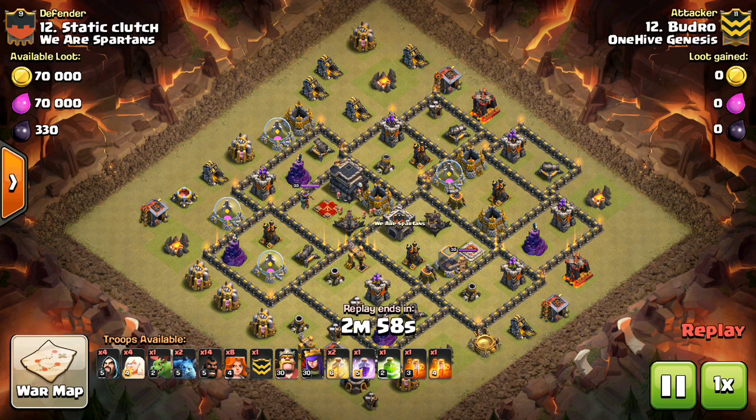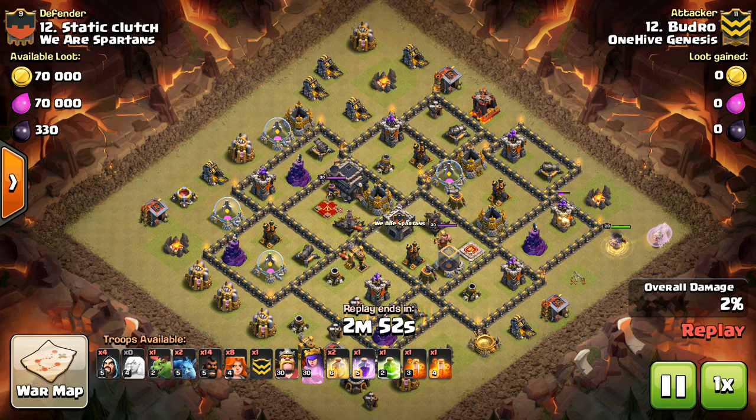Hey guys, what's up? By Sektatron here from One Hive Gazette, here with my next video. This is just a short discussion of Seeking Air Mines and how to use them after the update for Town Hall 9, Town Hall 10, and Town Hall 11, because now that Seeking Air Mines can target healers, that does change a few things for the top level war scene.